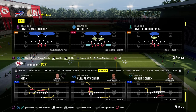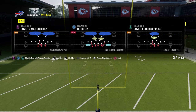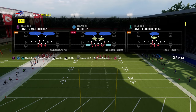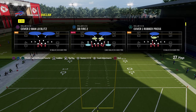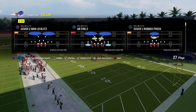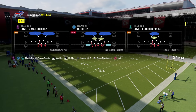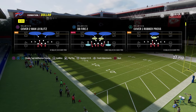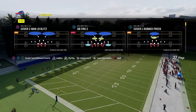Bunch Tight End — it's really important whenever we do these videos to understand what makes Bunch Tight End good, why this formation is popular, and what defense we're choosing to counter it. In Madden, a lot of people like to audible from Bunch to Trips to Tight to Bunch Tight End. That's why we have the Jets playbook up. You have to be able to make adjustments on the fly, so you need a defense that is well-equipped to do that. Dollar is the best-equipped defense from an adjustments perspective.